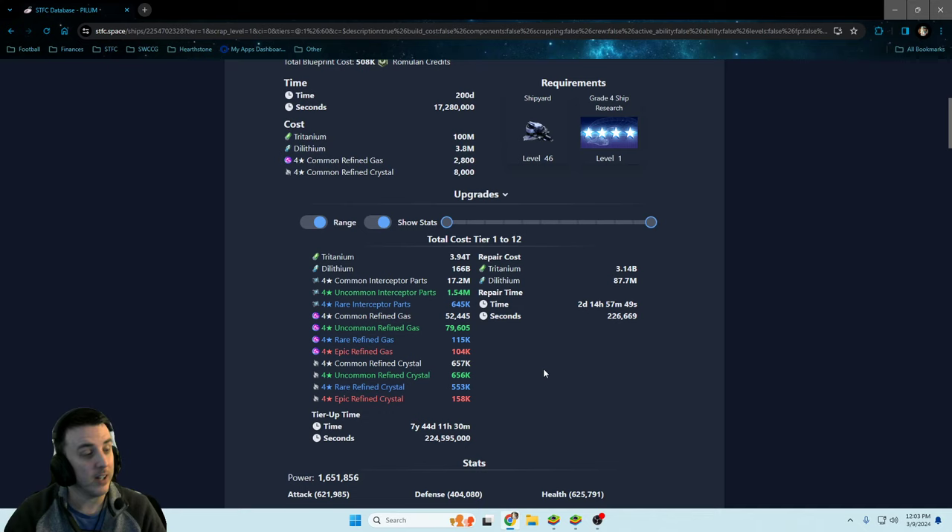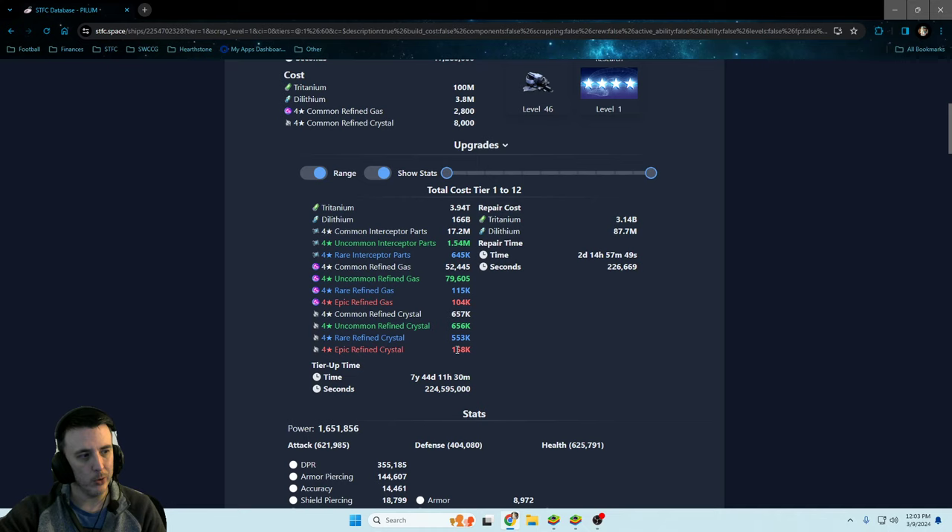The Pilum uses crystal and gas resources, which you still need for building upgrades. There are points where upgrading dry docks and defense platforms will consume all your crystal and gas. Scopely has put plenty of balance roadblocks in the way to keep you from moving up quickly. A lot of people don't build the Kelvin; the Valdor is the more popular 42 ship. The Defiant and Talios are popular specialty ships that use uncommon interceptor parts, but you can still build up a nice stockpile.